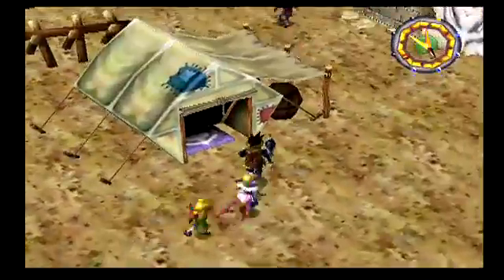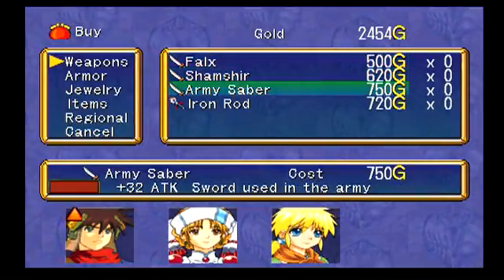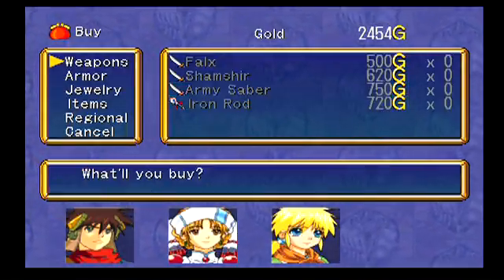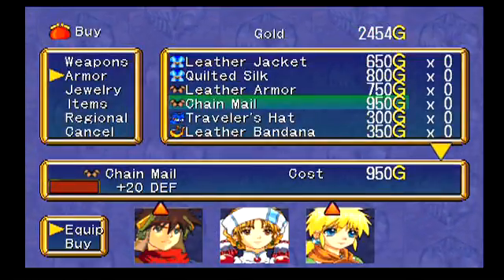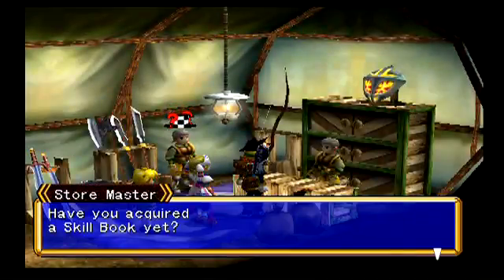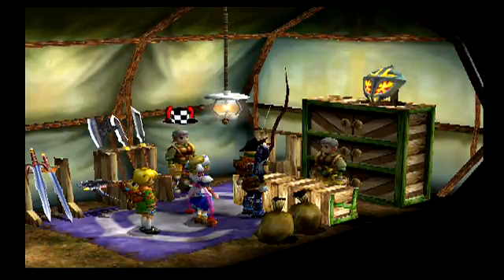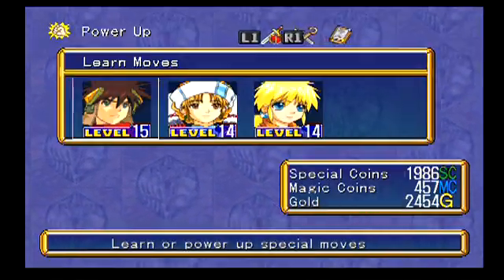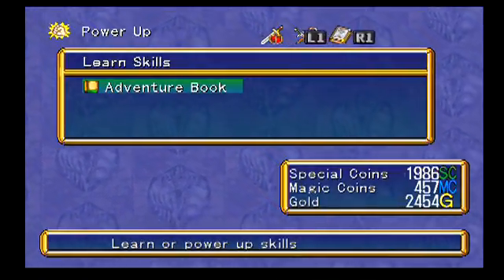Let's go across the way because now we have a little bit more money. Maybe we can buy some better equipment that we passed on before we went to Durham Cave. Let's just take a quick look - we only have $2,400 and this stuff's pretty expensive, so I may just hold out until we get to the next town. Have you acquired a skill book yet? If you want to know how to use skill books, ask that guy over there about skills. That totally reminded me - if you go to power up here, not only can we go through the eggs again, but now we have an Adventure Book under the skill book section.